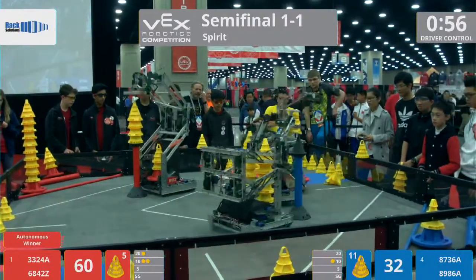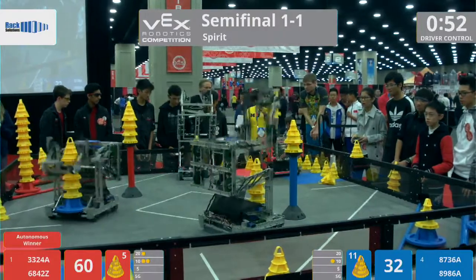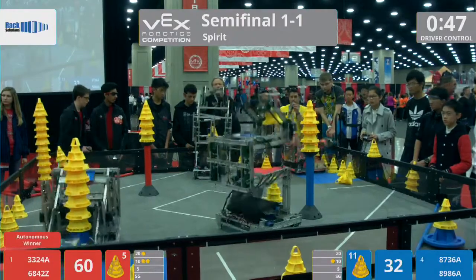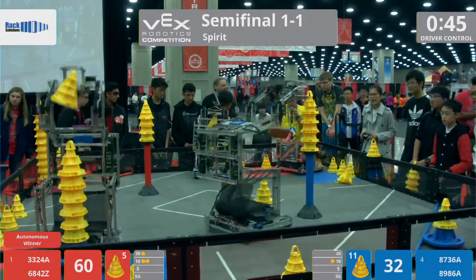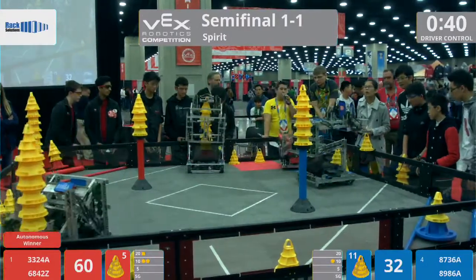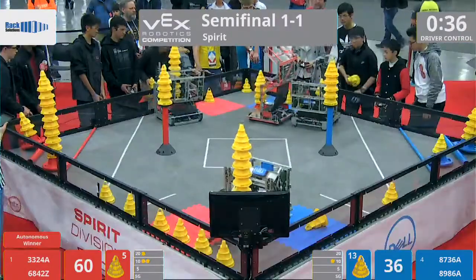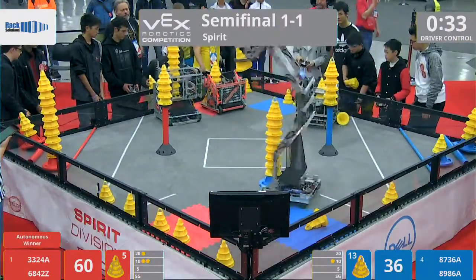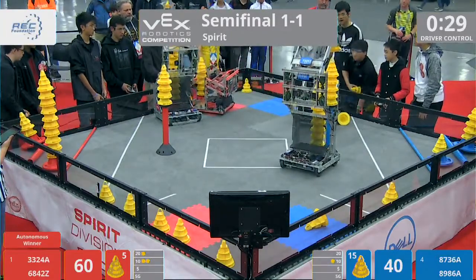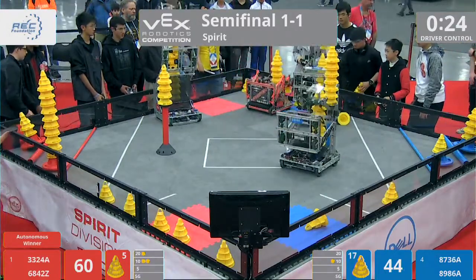Going out and trying to fetch the fourth and final Red mobile goal, as their partner idea looks to cap that stationary goal, trying to take away the highest stack bonus from the blue side, and now going over towards the autoloader. But it looks like on the blue side, we've got 8736A from Nanshan, Shanghai, working on that stationary goal. Idea working on that autoloader, while Pigpen is trying to clear out the corner.